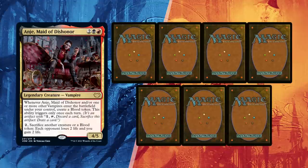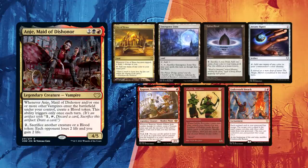Laid kept his first seven with a City of Brass and Emergence Zone for lands, Lotus Petal and Arcane Signet for ramp, as well as Ragavan Nimble Pilferer. Goblin Recruiter is used for his Snoop combo, and if all turns south he still has Underworld Breach.